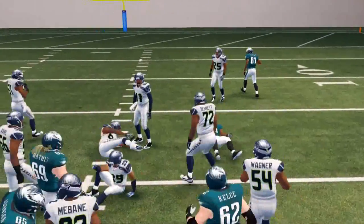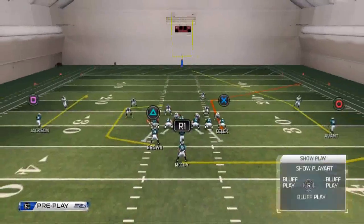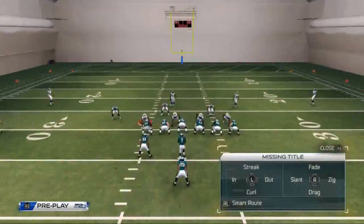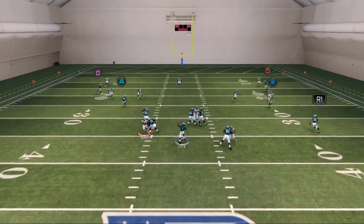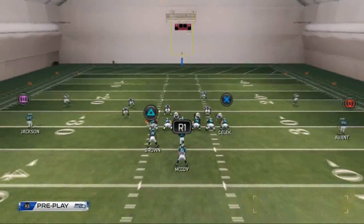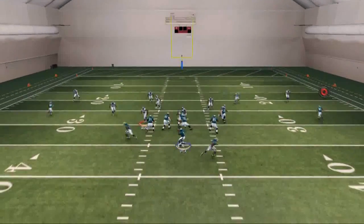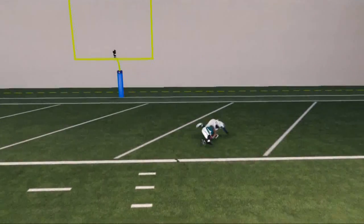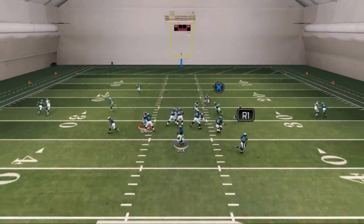Actually, let me show you one more thing about the post route. If they're in cover three — one of the most popular defenses in the game — that post route is going to get wide open. You can see it gets nice and crisp open over the middle. You do need a little bit of time, so you want to read the other progressions first. But against cover three, that's why we leave that post route on the field — it has big play potential. Against two-men-under it's not as effective, especially if they have Richard Sherman.